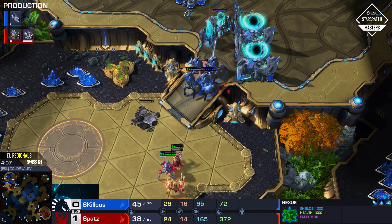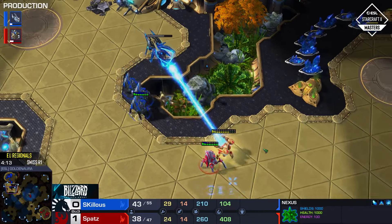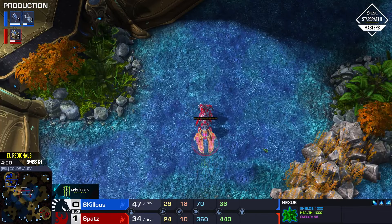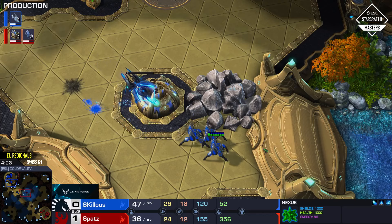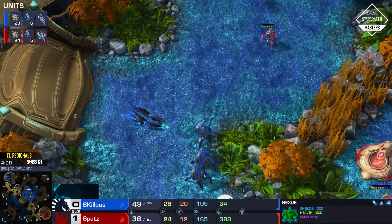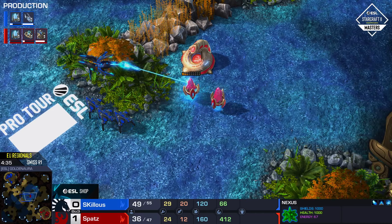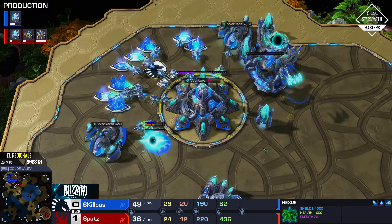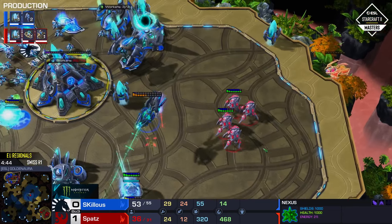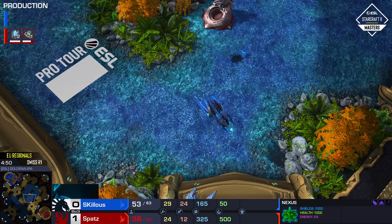Skillis is going to feel pretty comfortable as soon as that Void Ray spawns, and he's making a second one assuming the opponent is completely all-in. Prismatic Alignment activated immediately — the Immortal is just not fast enough. Spatz only has two gates so he can't get many units. He's going to go for a very risky play, and honestly considering how set back he's been, it's the best move he could go for, even if it probably won't work. Battery overcharge saves that Void Ray.